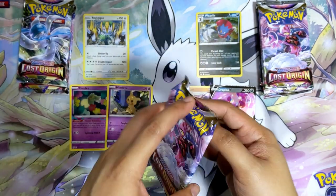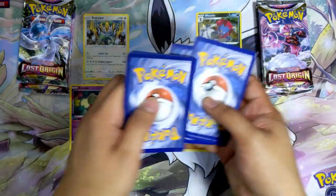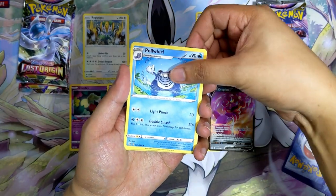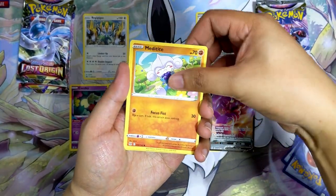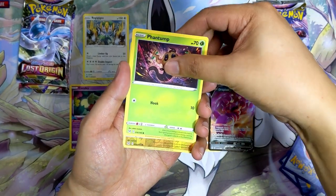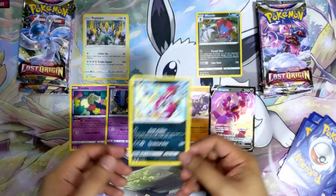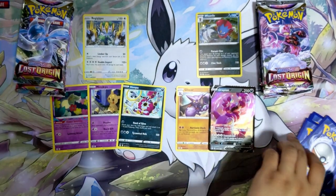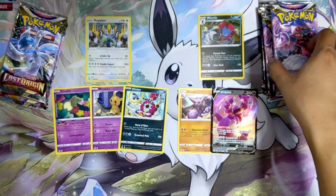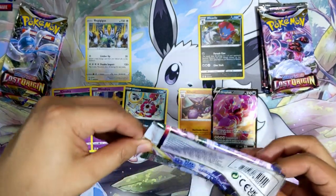Back to Regigigas — Enamorous pack. Fighting Energy, Hariyama, Haunter, Polteageist, Goomy, Medicham, Squawkabilly, Gligar, Phantump, Reverse Holo Electric, and the last card is Honchkrow non-holographic. So that pretty much means the first Regigigas blister were all non-holographic hits. But then again, we did get a Comfy from it, so I really don't mind. Weevil is kinda in the lead, but still pretty early to say.